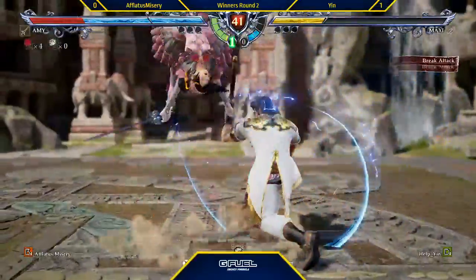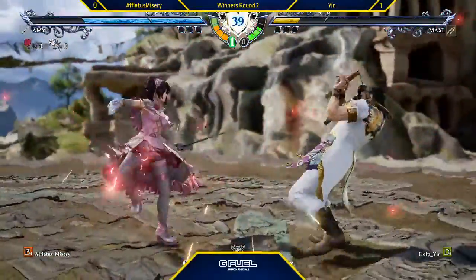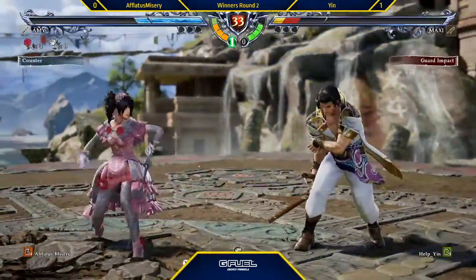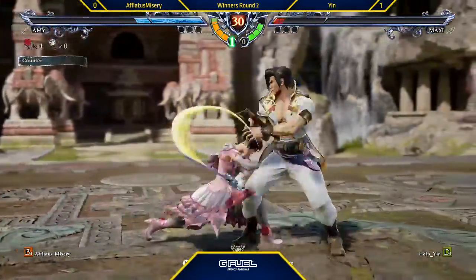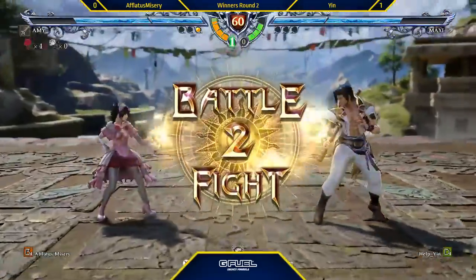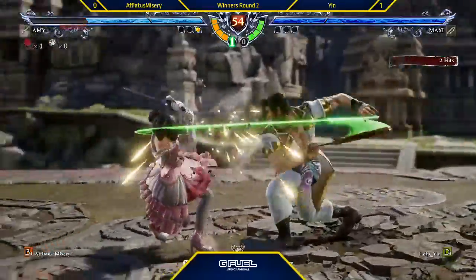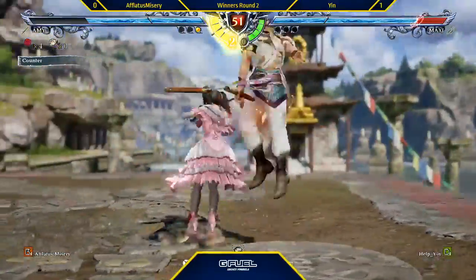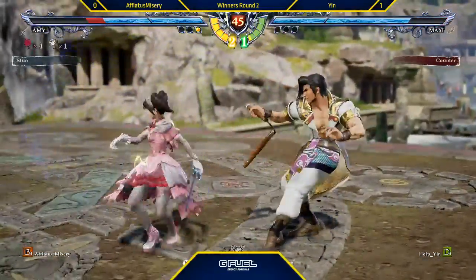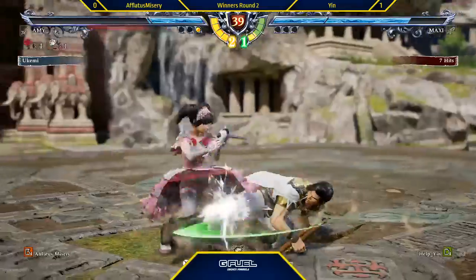Do 2A. Nice sequence there. I've got the English on just because some of the stuff they say is pretty funny — that's what made me change it so I could hear some of that. Hey, nice 6-A there from Yin. Man, they should make 2A punishable — make it minus 12 for Amy. Yes, exactly, that move is ridiculously annoying. Who's in agreement? Just nerf Amy to be minus 12, let's do it.